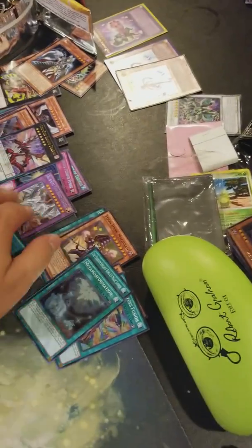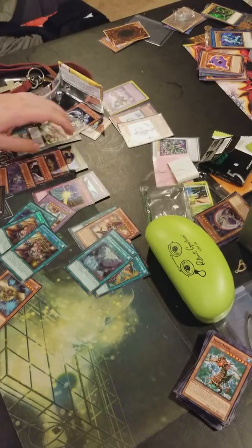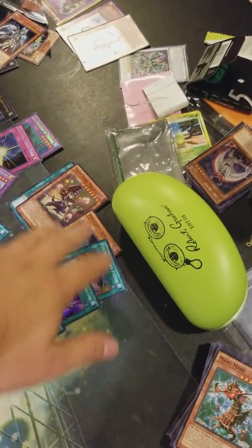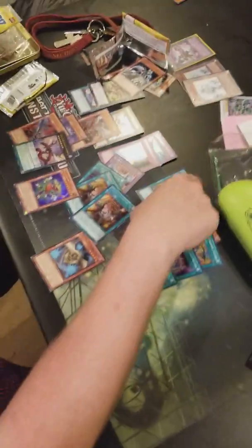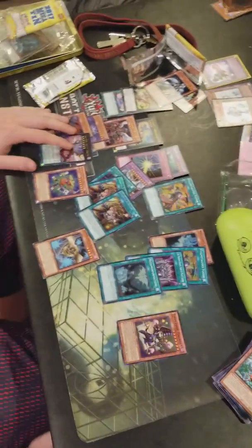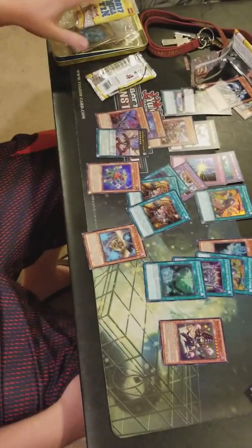Couple good reprints in there — got Chuck his Block Dragon. Fire True King's a good one too. Some cool stuff, not so bad. This pretty much sealed the deal — I'm making toons. All right, like the video, like, comment, subscribe — Community Gaming back. More to come.